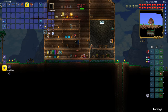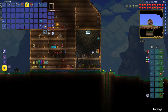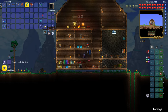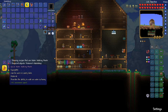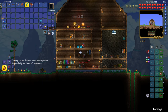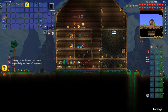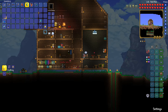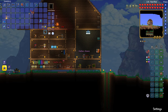Essentially what you'll need to do is go to the tinkerer's workshop. Let's speak with the guide real quick so you can get an idea of what everything looks like laid out. With the water walking boots, you can take them and combine them with the molten charm, and it'll give you the lava waders. In order to make the molten charm, you need a lava charm and an obsidian skull — you'll combine those at a tinkerer's workshop. So we'll go ahead and combine the lava charm and the obsidian skull to get the molten charm.